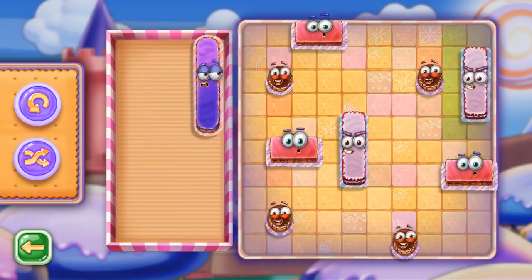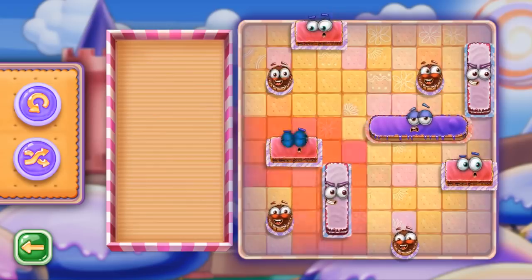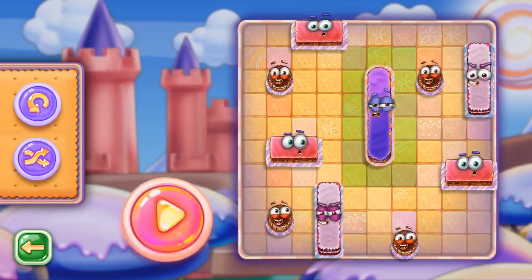Don't forget to leave some space around each of your cakes as you place them. You can also rotate the cakes of 2 or more cells in size. When you're ready, just press play.